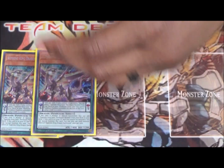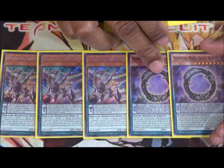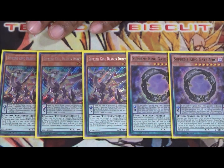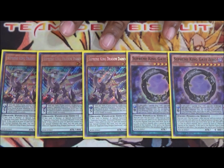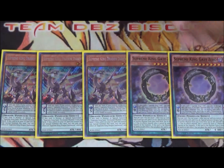We're also running three Supreme King Dark Worm and two Gate Zero. We need to be able to get these dragons to the graveyard or on the field as fast as possible. Gate Zero is just going to make sure we're able to pop cards, set it back up in the pendulum scale, and get the plays going.